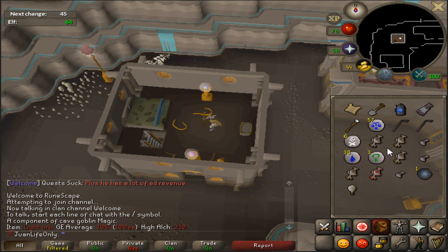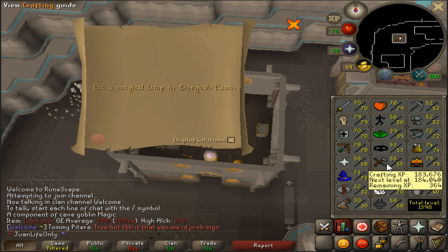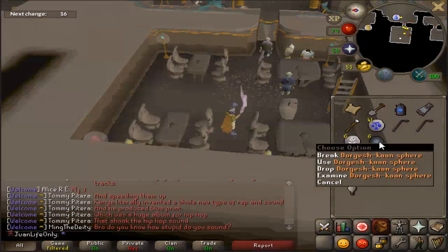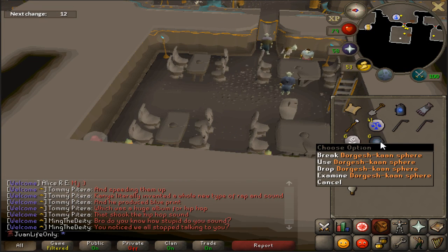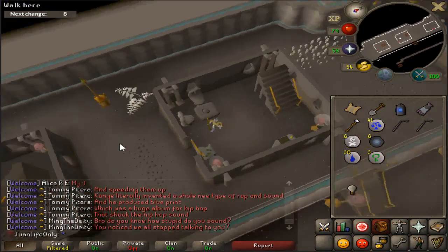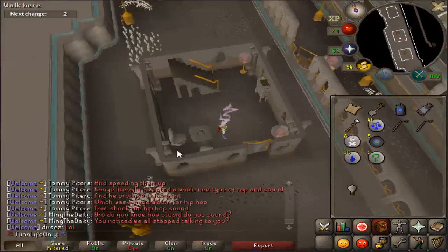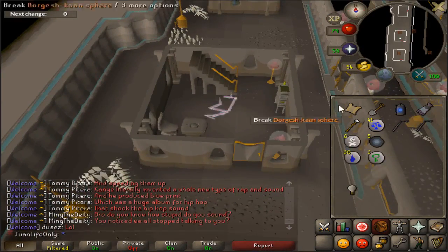Wow, seriously - I feel bad for anybody that grinded like 70 plus thieving or 85 plus crafting just for this elite clue. So I'm testing out this other thing I've been told about: the Dorgesh-Kaan sphere apparently has a good chance to take you to a place with broken lamps. I've used three of them and it hasn't happened yet, but let's try this out some more.